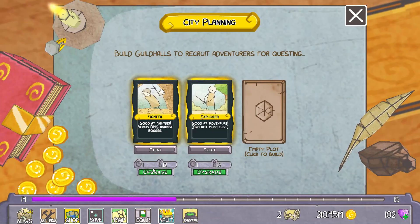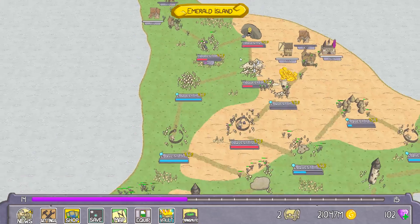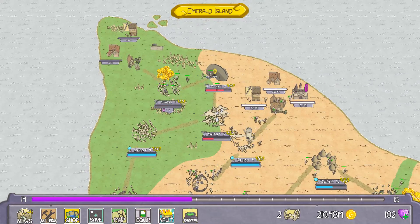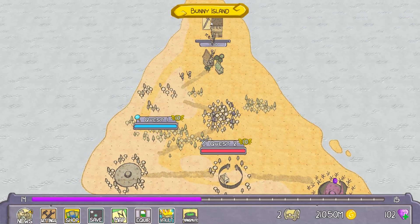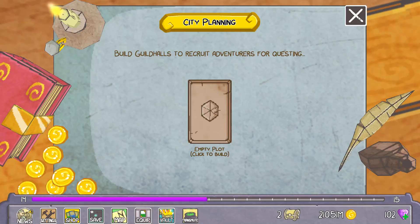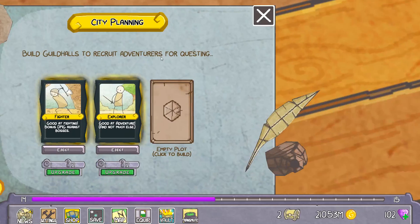Do we need to upgrade any of these? Doesn't look like it — max upgrade. Same here. Yeah, there's still an empty slot I could put there, but I don't know if I'm going to do that. What I could do is go back to the previous island, number one here. I don't know how much money this is earning me, if much at all. I could eject these guys and then put them into the other map. Eject. And just leave Bunny Island alone and not even deal with it anymore.